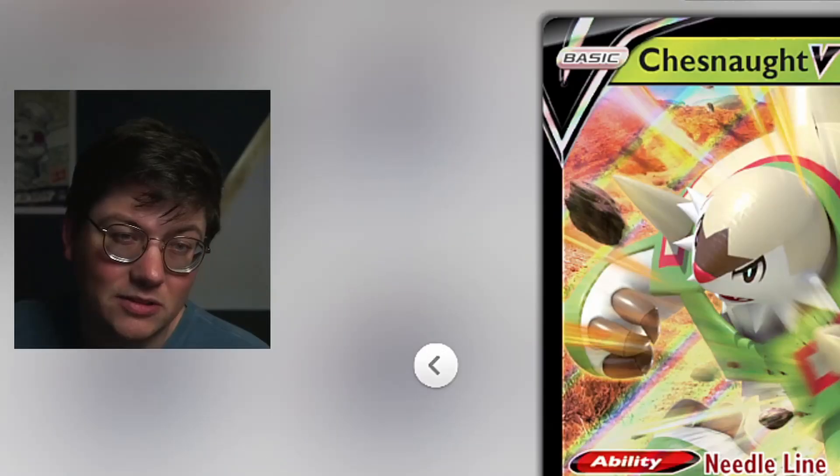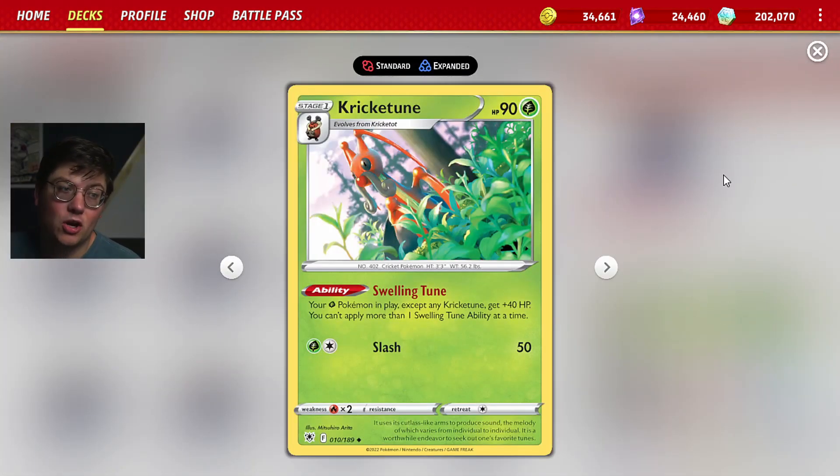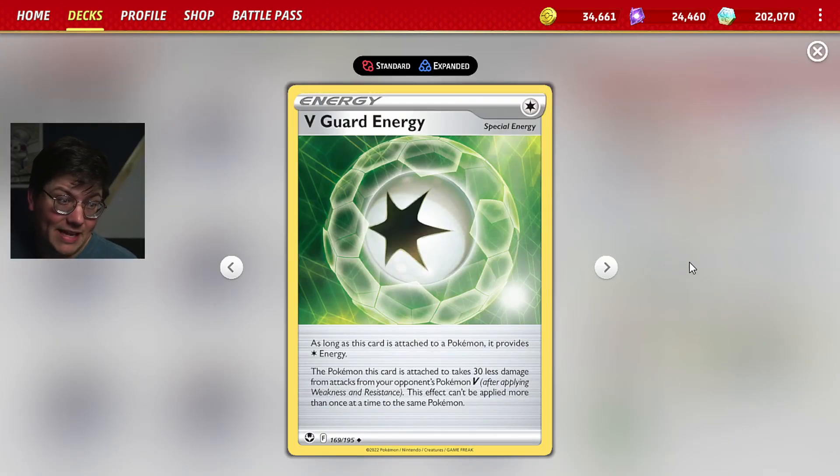We also have the attack Touchdown — go Lions — which heals 30 damage from this Pokemon, a little bit of synergy to keep your Chestnut V alive longer. Speaking of that, we have the absurd Krikatoon with Swelling Toon, which gives your Chestnuts plus 40 HP. They start with 230, add Krikatoon and go up to 270. Then you have a Bravery Charm for plus 50 HP, so that's 320. You can also put a V-Guard Energy down to reduce your opponent's Pokemon V attacks by 30. Lots of defensive cards to make sure your Chestnuts last as long as possible.